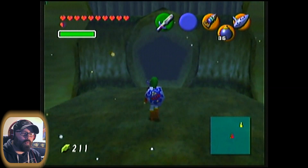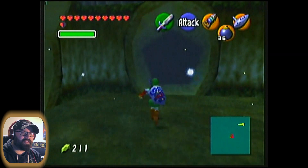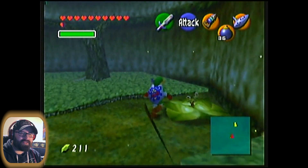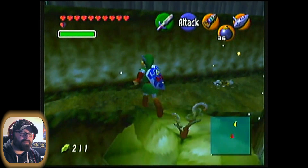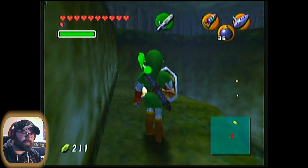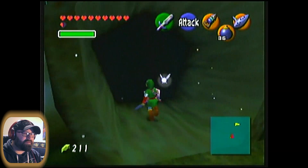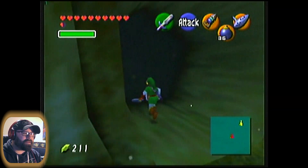Basically where we're going eventually is the Sacred Forest Meadow. But we're going to take a quick little detour because this is also a place where we planted a magic bean. We can use this grown magic bean leaf to get up somewhere we couldn't before — and voila! Access to another gold skulltula token! Huzzah!